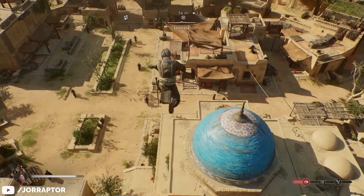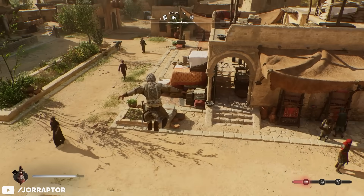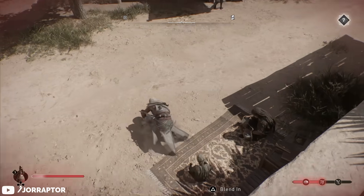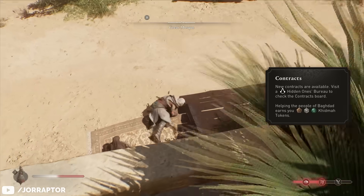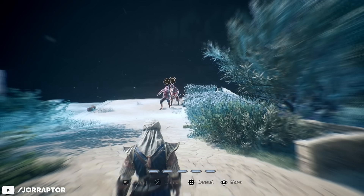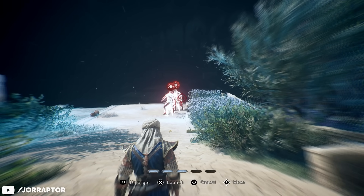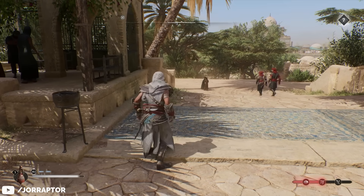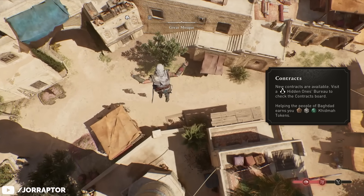Another nice tip for a new playthrough comes from Joey. You don't need the Break-Fall skill to reduce damage when falling. If you hit X on PlayStation or A on Xbox just before you hit the ground, you will reduce the damage of that fall by a significant amount, as shown here. I'm not sure what the key is on PC — probably the same as what's needed to climb or launch yourself during Assassin's Focus.